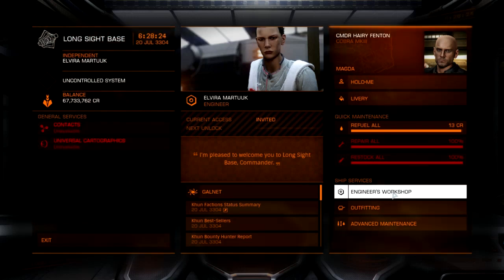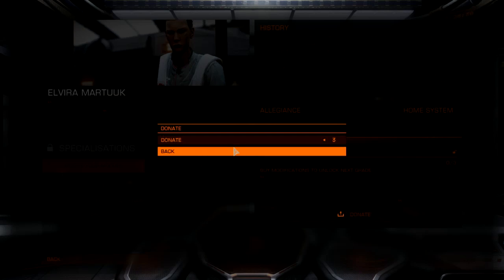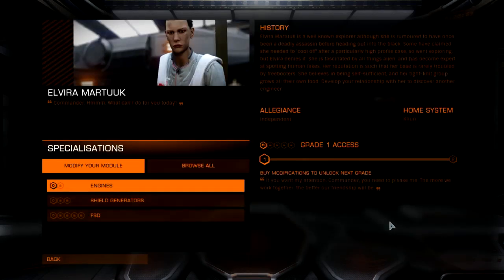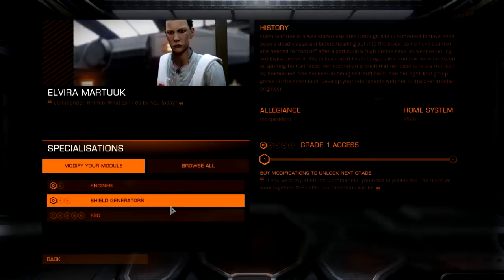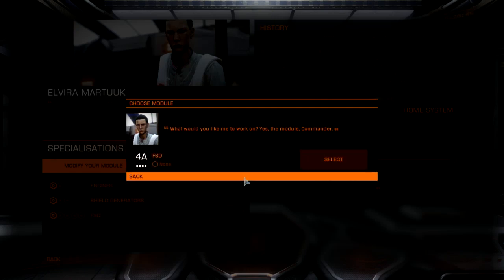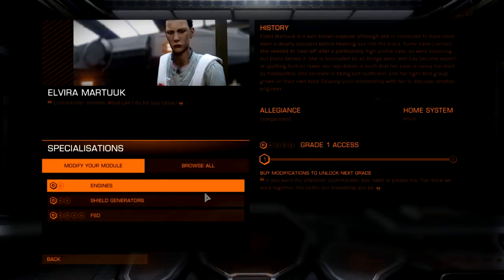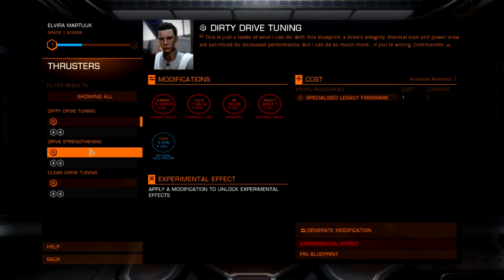Current status: invited. Engineers workshop. Invited. Donate, donate, donate. This one does thrusters — yeah, that's right. Thrusters, shield generator, frame shift. Have I got enough to do a clean drive tuning? Dirty drive — well, I've got the resources for it, so why not?